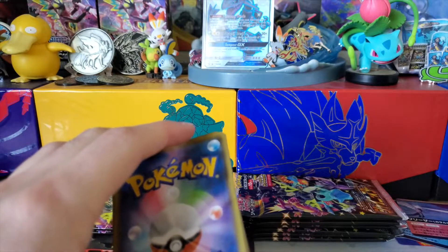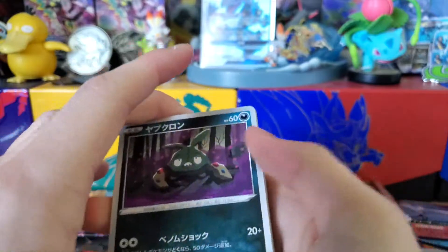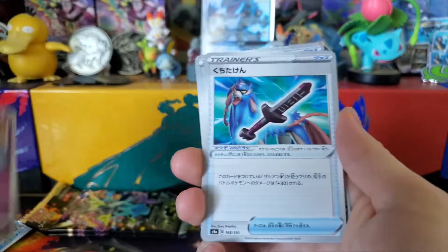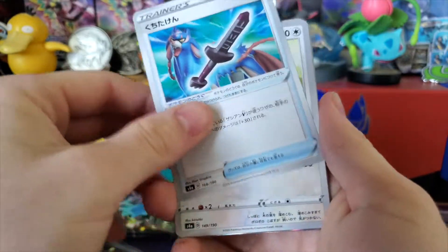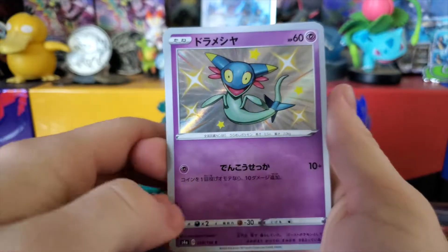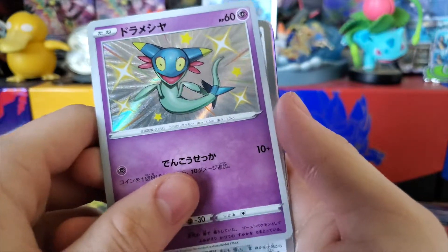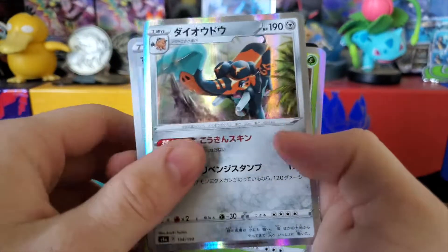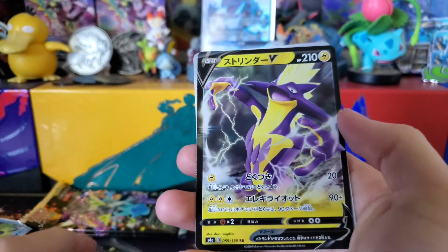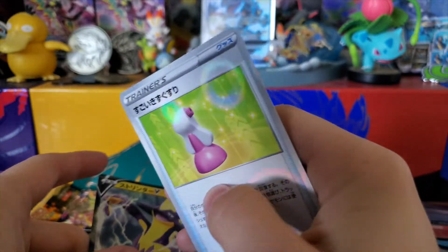There's another Blastoise GMAX — I'm actually interested in trying to complete that set, it's not something you'd expect to try to complete. Got the broken sword item card, the Cramorant — Shiny Dreepy, I'll take it. I need these smaller evolutions to get somewhere. Holo Copperajah, holo Appletun, Toxtricity V, and then an oil stain Hyper Potion.